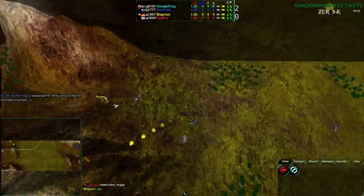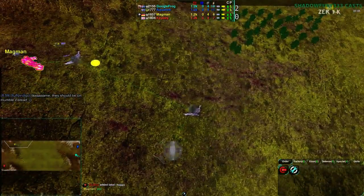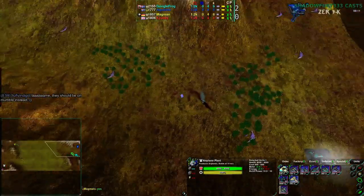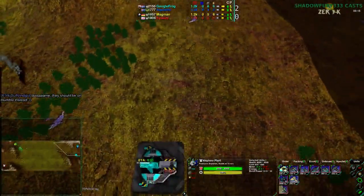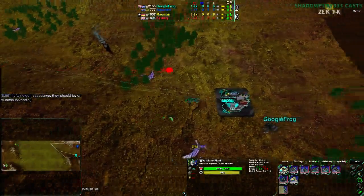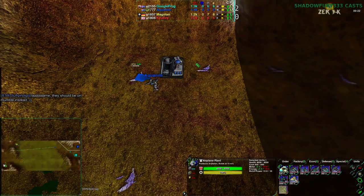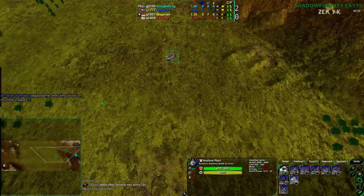Here we go — Magman is just trying to expand out before building a factory, the Light Vehicle Factory. Air Start immediately from QB, going straight for lots of Swifts. Magman is morphing also. Google Frog going for Light Vehicle Factory, and I'm going for Air Start as well — so pretty much identical starts. This is the first mirrored match we've had at all today.